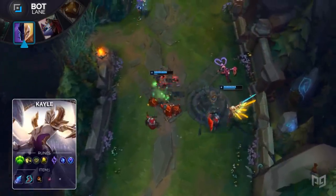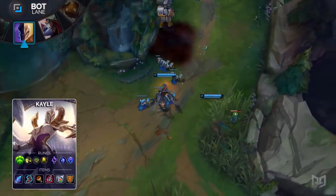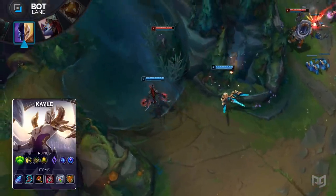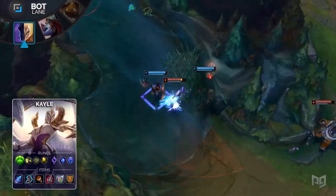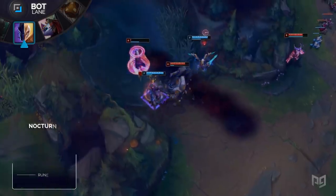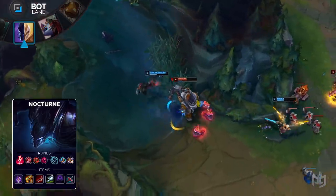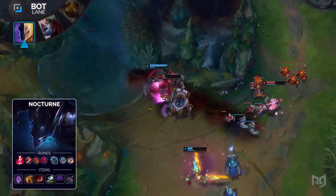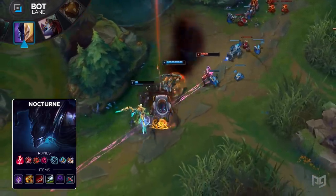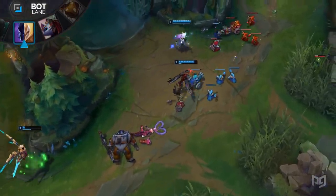One at a time, we'll run through the champion builds. For Kayle, run Guardian, Demolish, Bone Plating, Revitalize, and then Manaflow Band and Transcendence for your runes. As for the items, build Shard of True Ice, Ionian Boots of Lucidity, Athene's Unholy Grail, Ardent Censor, Redemption, and Locket of the Iron Solari. Nocturne's runes are Electrocute, Taste of Blood, Ghost Poro, Ultimate Hunter, and then Magical Footwear and Biscuit Delivery. His items are Youmuu's Ghostblade, Tiamat, Duskblade of Draktharr, Boots of Swiftness, Edge of Night, and Lord Dominik's Regards. This build focuses on burst damage, therefore you want to run Electrocute over Lethal Tempo.